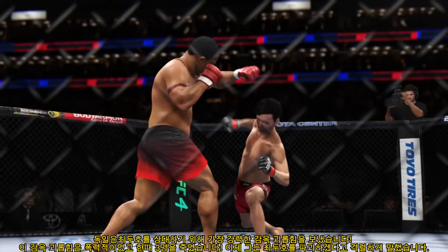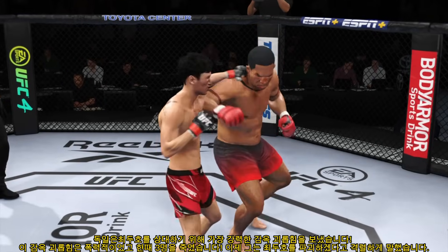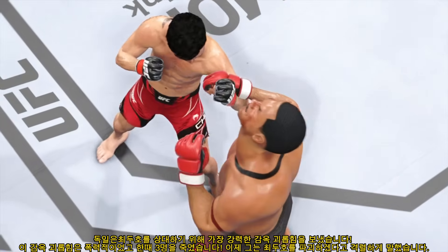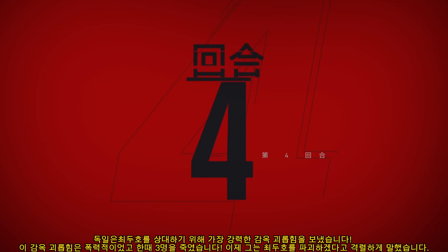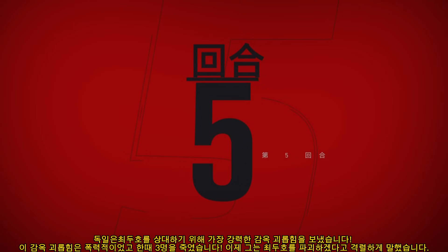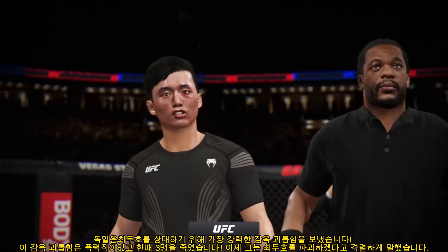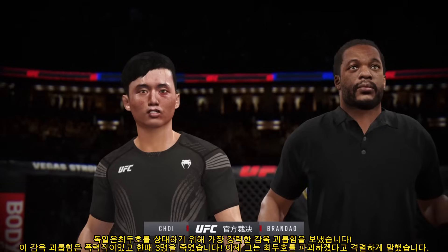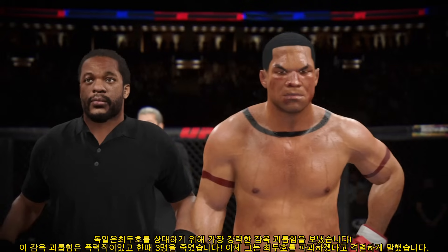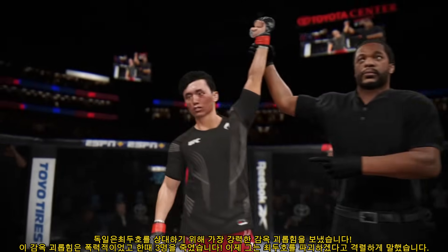Let's look back at some of the action. They go the distance tonight, but you gotta think he won over the judges with his striking acumen. You got to watch one of the best strikers in the entire UFC — he did everything so well, and in my opinion he should cruise to a very easy decision. The official decision is now in — it resides with Bruce Buffer. Ladies and gentlemen, after five rounds we go to the judges' scorecards for a decision. All three judges score the contest 50-45. The winner by unanimous decision — the Korean Superboy, Doo Ho Choi!